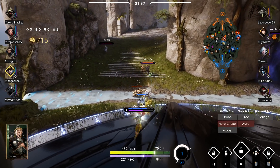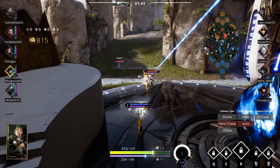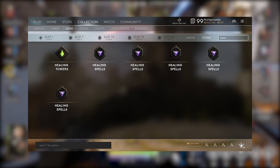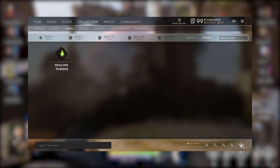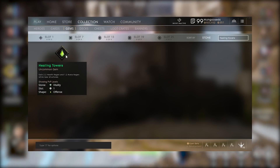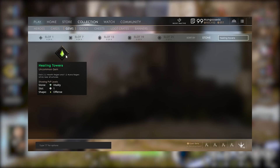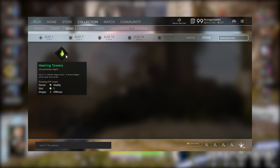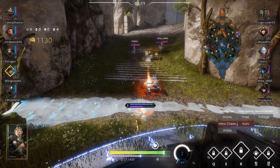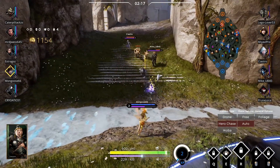Now we'll go over some early game cards and gems that can help you in the offlane role. For a more in-depth guide to offlane cards, I suggest you check out Porkchopper's best offlane cards video linked in the video description below. First and foremost, I highly, highly suggest you include the Healing Towers gem in any offlane deck. Even if you don't have an opening card that requires vitality, you should still build this gem and take the one point of vitality just to get the effect. It's that important.